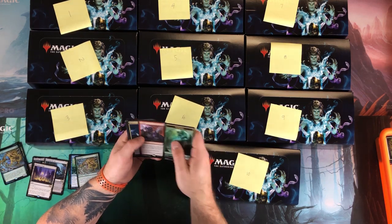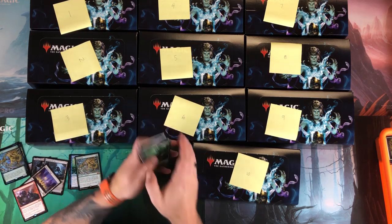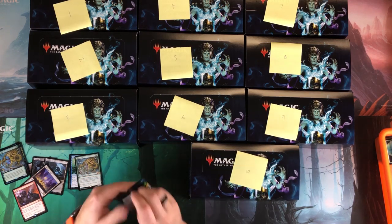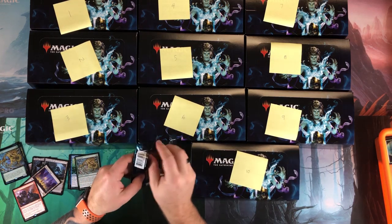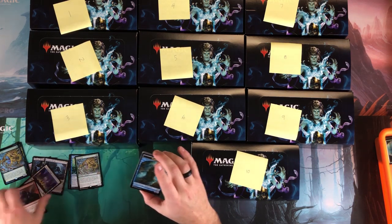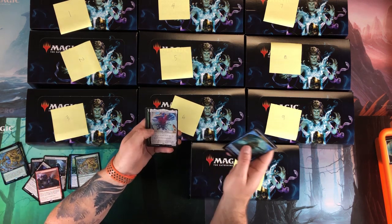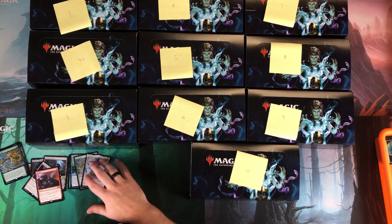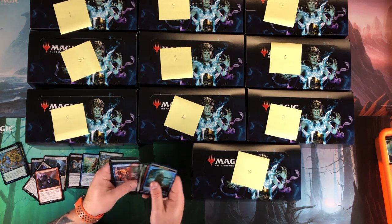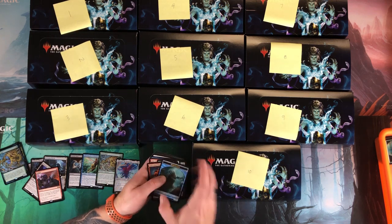Gamble, nothing else in there. Next pack: Tarmogoyf in the art — that could have helped. Oh man, I wish I had a running count right now. Emrakul — that's a good one! So we got three mythics already out of this box, which is pretty good for a 24-pack box.